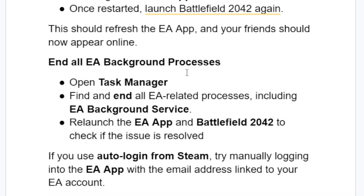Another step to try is to end all EA background processes. Open Task Manager on your PC, then find and end all EA-related processes, including EA Background Service. Then relaunch the EA app and Battlefield 2042 to check if the issue is resolved.